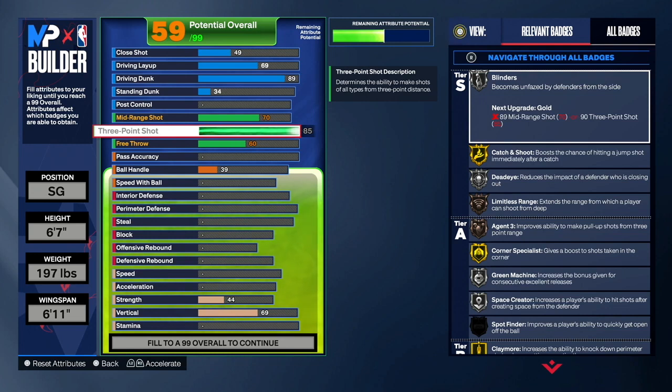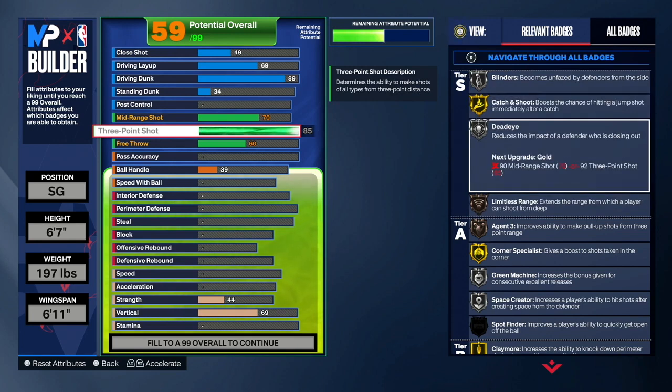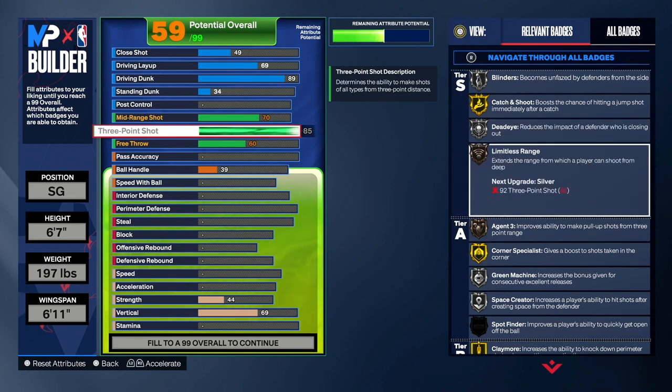You get Blinders on silver, which will come in clutch especially if you go for crabs. Catch and Shoot on gold. Deadeye on silver — I feel like Deadeye probably works this year. Maybe last year it wasn't that important, but this year the way the contest system is looking, Deadeye is looking important. You get Limitless Range on bronze so you can spot up at hash on this build. I want to show you guys a crazy clip I got shooting from hash that will amaze you.